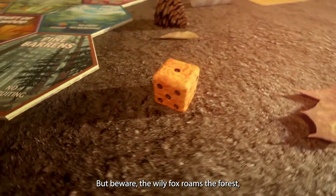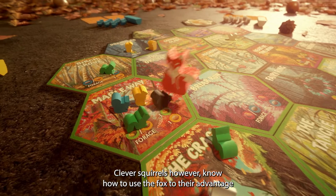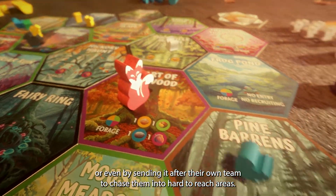But beware, the wily fox roams the forest, scattering squirrels and breaking up territory. Clever squirrels, however, know how to use the fox to their advantage by scattering their rival's critters, or even by sending it after their own team to chase them into hard-to-reach areas.